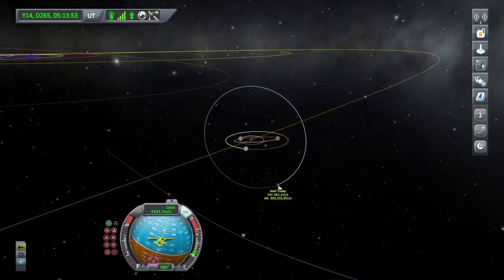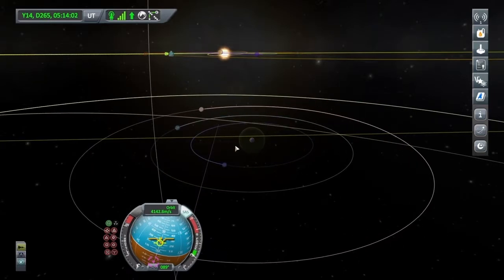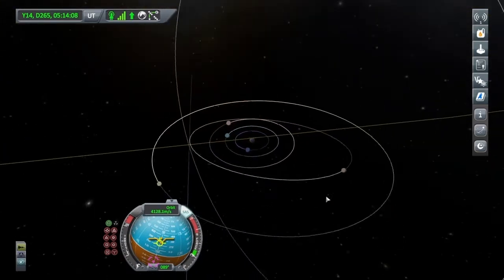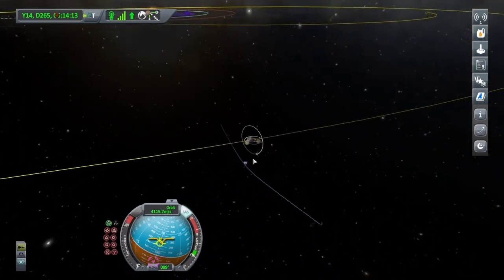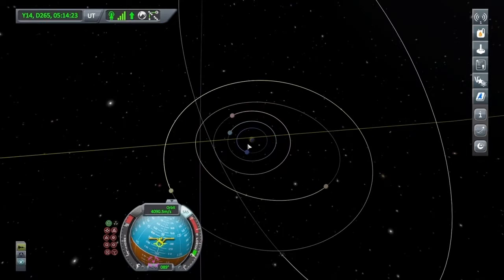That's a relay satellite I've put around Jool, just to give us a little bit of signal once we get there. We're going to have to do a mid-course correction to bring this right up equatorial to Jool, and I'm going to try and bring it as close to Jool as possible to let the gravity give us a nice assist. You can actually get a free entry into Jool by doing a Tylo gravity assist, but let's just do it the old-fashioned way to start off with. There's Tylo just there.